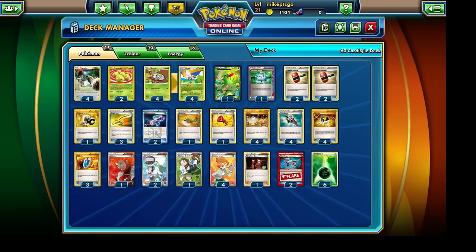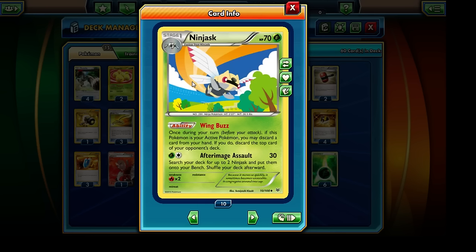We have two star players in this type of deck. One of them is going to be the Ninjask with the Wing Buzz ability. This will allow us to discard a card from our hand, provided that Ninjask is our active Pokemon. And whenever we do so, we are also able to discard the top card of our opponent's deck. So Ninjask is a very important Pokemon in this deck. Unfortunately, with the restriction that it has to be our active Pokemon, we're going to have to include a lot of Switch cards in this deck.